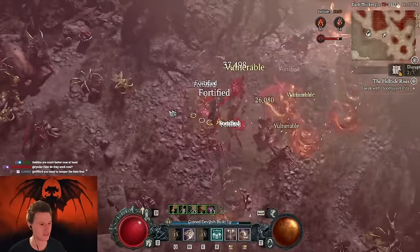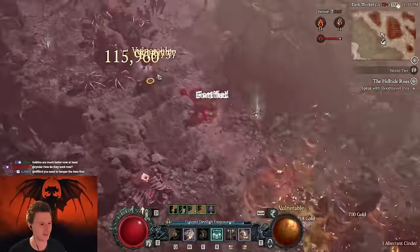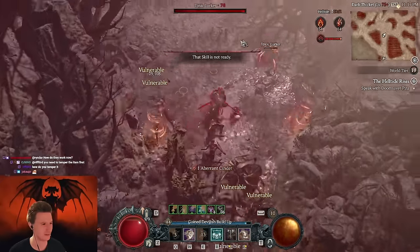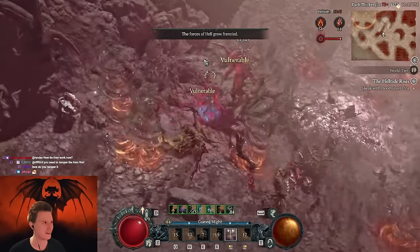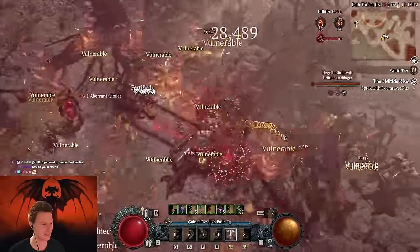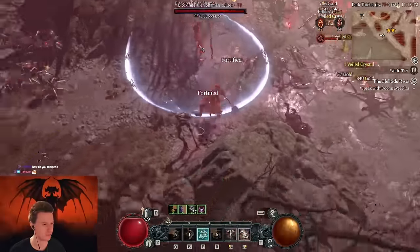This is a fresh character — we just entered Helltide. We have some random gear on and yeah, this build is completely insane. We just keep lunging striking and you see the range is increased — I'm actually lunging striking from quite far away. Like we just do a couple of Helltide runs here and we also have twisters on spawn because we are generating a bunch of fury.